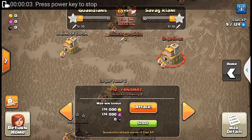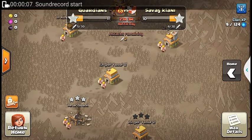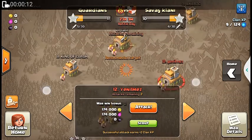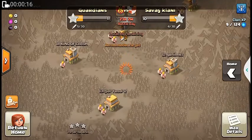Hi guys, so now I'm gonna show you how to attack in war. I will do it on Town Hall 12, but first you need to scout the village of your opponent.